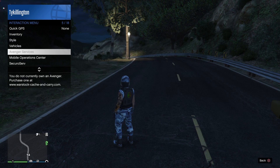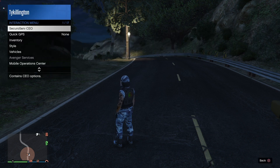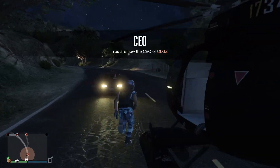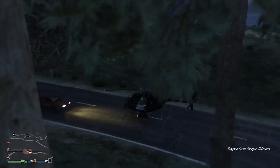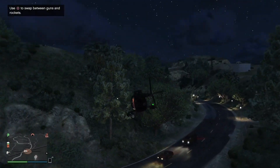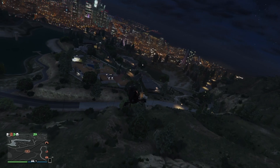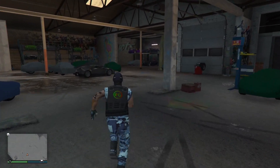For doing crates, the Buzzard is going to be your best friend. You can spawn it directly right next to you as a CEO. I know people ask about the Oppressor, and it is great, however some CEO missions require you to go out in the water, and many require you to hover over vehicles or stay stationary to take out enemy targets. Plus, if you have a few people with you, they can all pile into your Buzzard and pick up crates in one run.